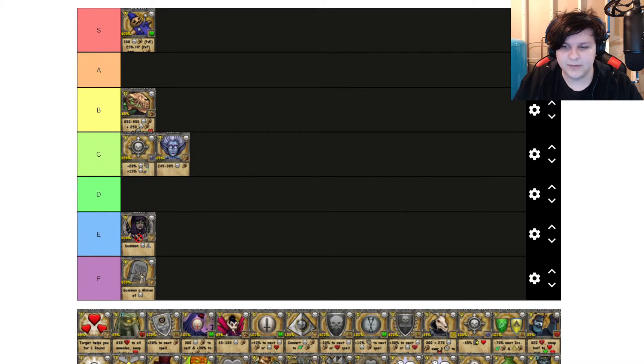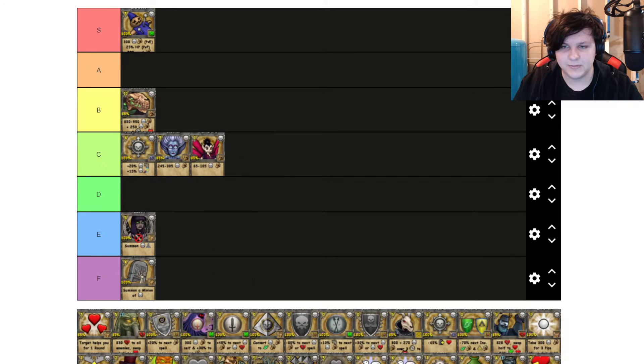Banshee 3-pip — I've probably been putting those in C tier. I feel like the 3-pip spells are kind of meh. They're not the best, not the worst. Same with the 1-pip spells, so I'll put Dark Sprite there as well. I feel like they're both iconic spells, but personally I don't find them to be the most useful. I've never really much liked 3-pip spells; I think the 4-pip spells are a bit better.